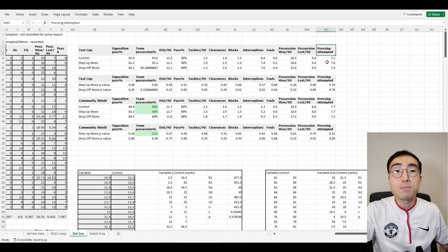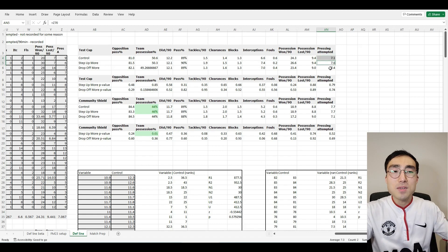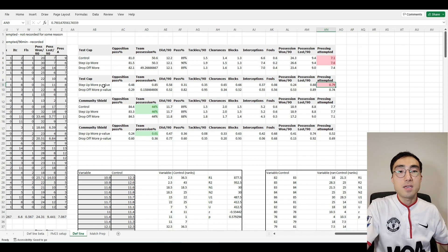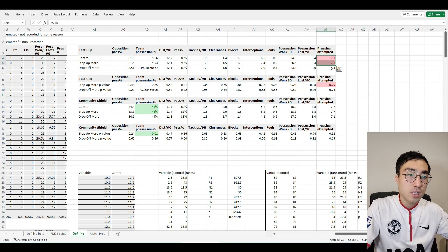Another example: the number of pressing attempts by central defenders in the Test Cup matches. With no instruction, Team A's central defenders averaged 7.1 presses per match. When Step Up More was turned on, that went up to 7.6. It's tempting to think the defenders are pressing more, so the instruction is working as intended. But the p-value is 0.79 — well above 0.05 — meaning the difference between 7.1 and 7.6 is probably just a random fluctuation, not necessarily because of the Step Up More instruction.